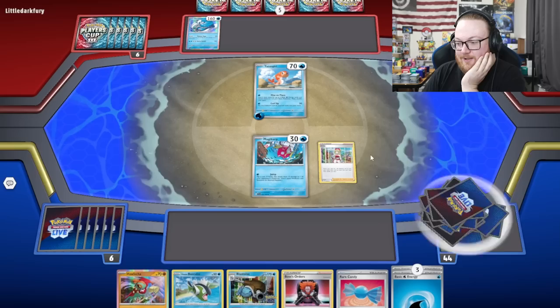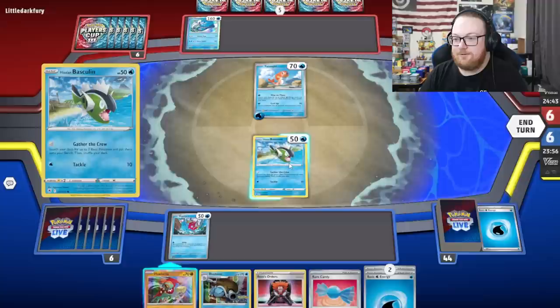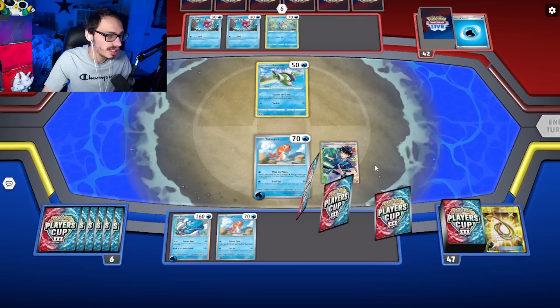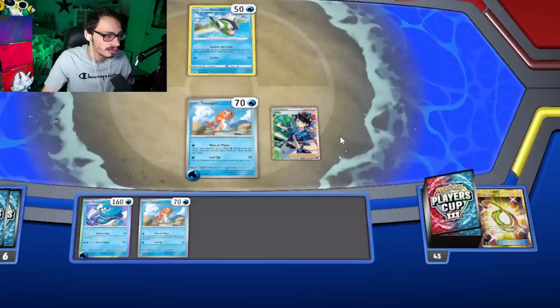Play down Basculin, attach retreat, and then Gather the Crew. We'll get another Magikarp and a Squirtle. Judge! We need to get the Surfing Pikachu V. Can we do it? We do get the Surf — yeah, let's go! Broken Judge.